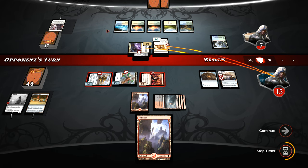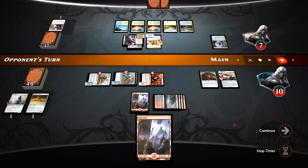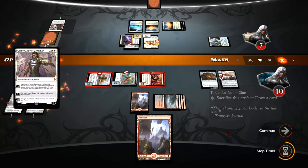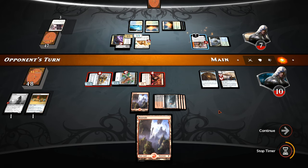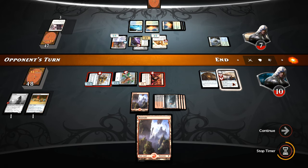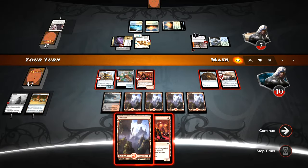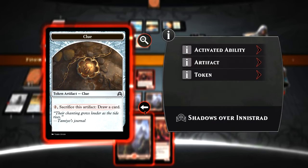We are going to Cinder Barrens into a Smuggler's Copter — which is getting Spell Quellered. That's a little unfortunate. Wonder if they'll feel obligated to block though — let's crew and crash for four. They are satisfied with not blocking — we pass. They continue making land drops; Avacyn is a real possibility now they have six mana up. They'll almost certainly be cracking the clue this turn. Avacyn is not a possibility — Gideon has joined the fray.